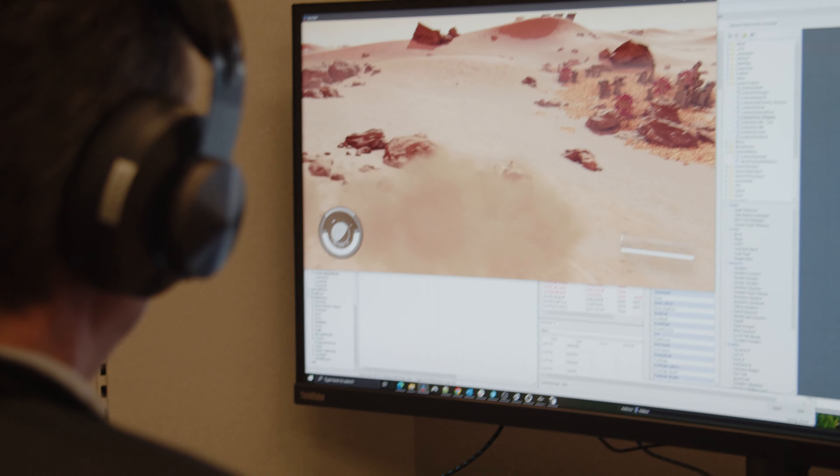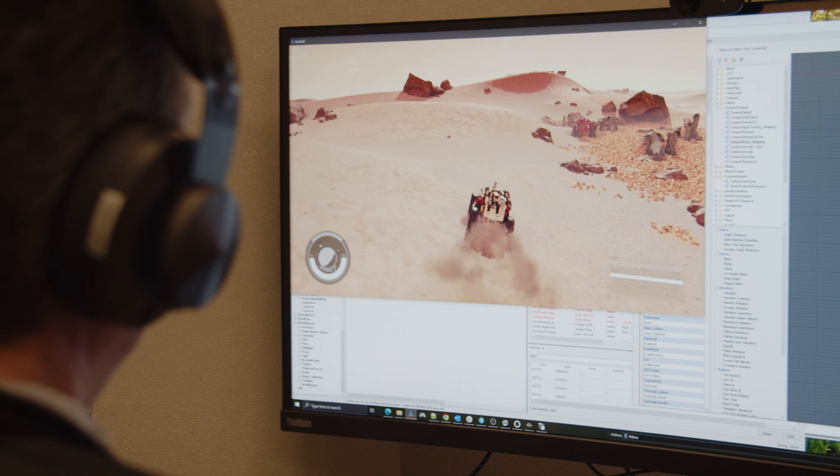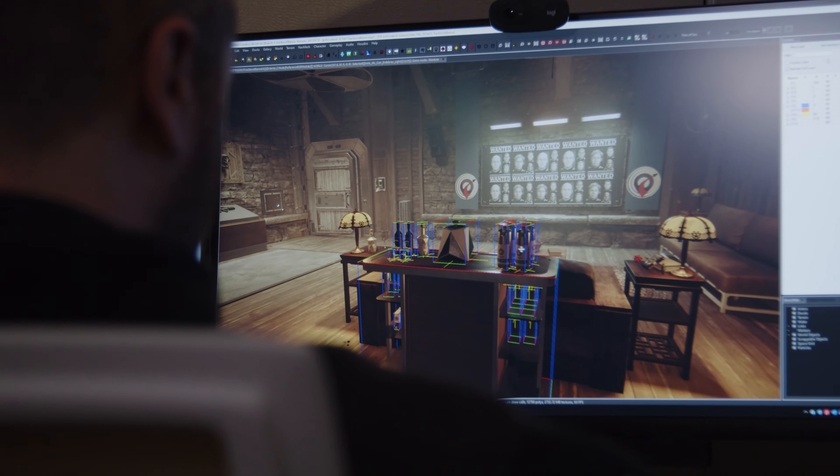Looking beyond Update 4, the team is working on our first land vehicle so you can drive around on planets. We're also working on more quests and the massive Shattered Space expansion. On the creations side, we've sent out our beta toolkit to verified creators, so hopefully more information on that soon.